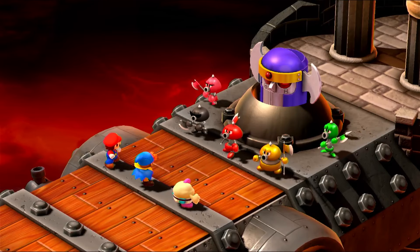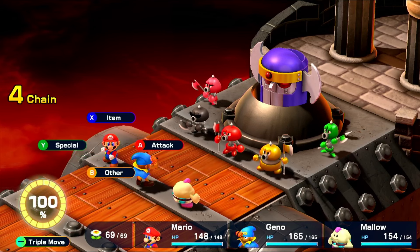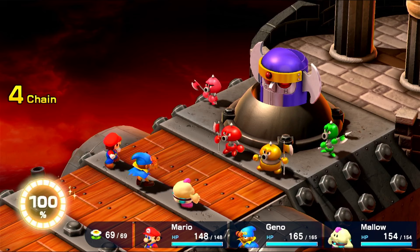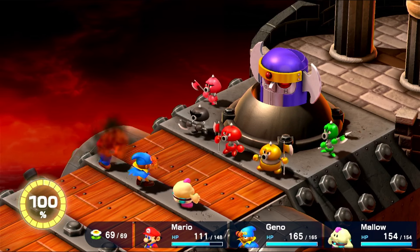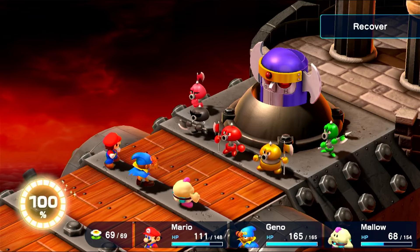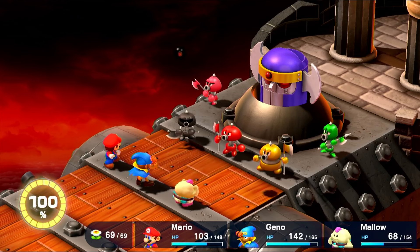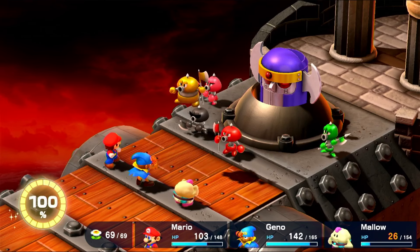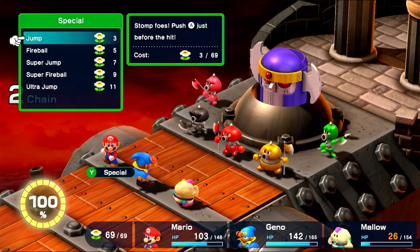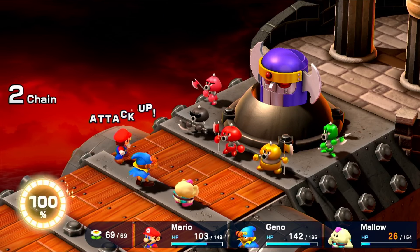Then I get it yoinked by the Axem Rangers. And this fight was a pain in the ass, because I forgot to pick up ice bombs. So I gotta just use my Bracer, and attempt to dodge these attacks. I get a couple perfect guards, and yellow does a shit ton of damage to Mallow. Pink goes for the recover, and green goes for the static. After dodging some more attacks and taking a shit ton of damage, I decide I need to do more damage to compensate, so I use an Energizer — the last Energizer I have, so I'm gonna have to buy some more.